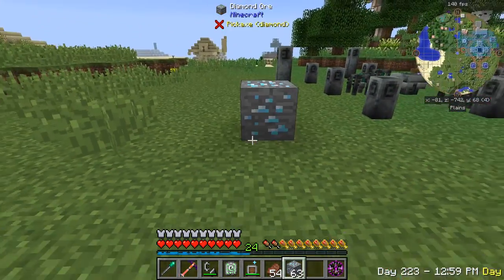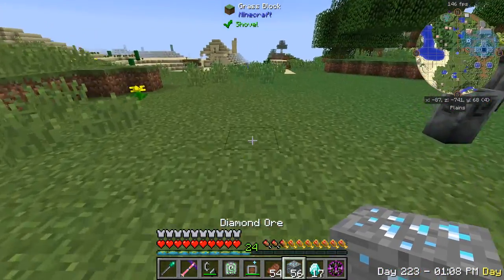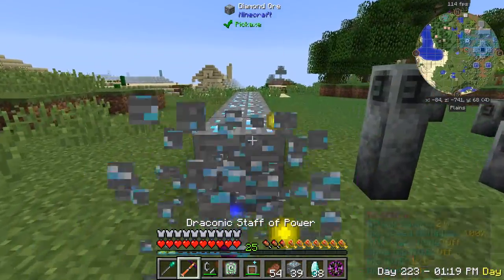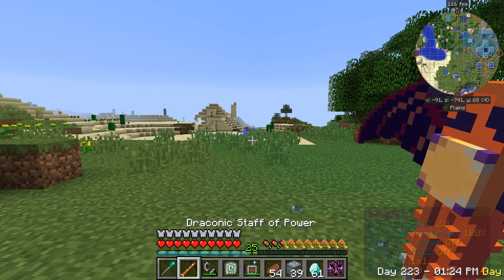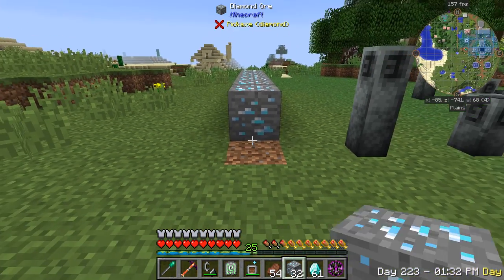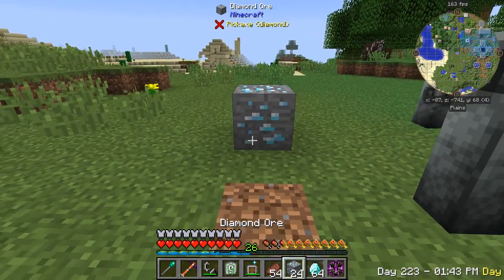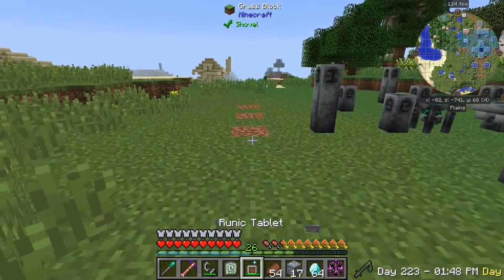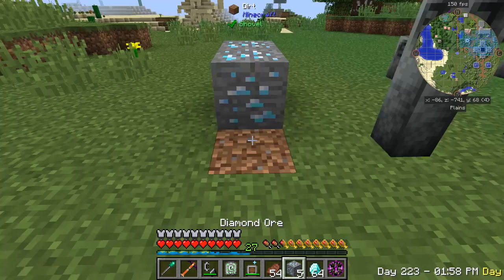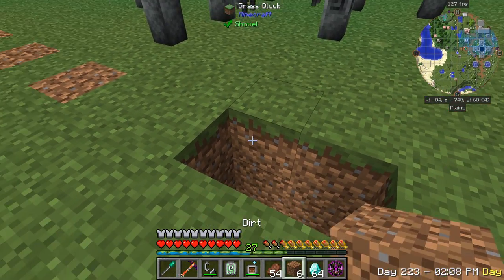We can use that to mine ourselves a bunch of diamond and we should get quite a bit from this. Each block we break gives us quite a bit. I can actually make this even faster by increasing the dig depth up to seven and it should mine all of them just like that. This is eight so it takes them all, leaves these. That was a whole 64 stack of diamond right there. Oops, I was digging down — not what I wanted.